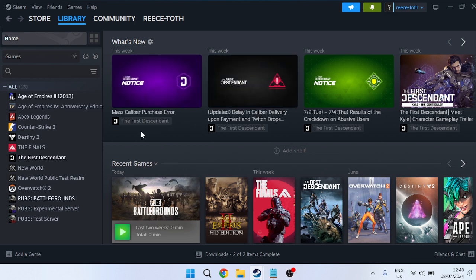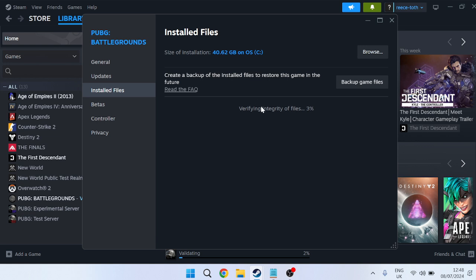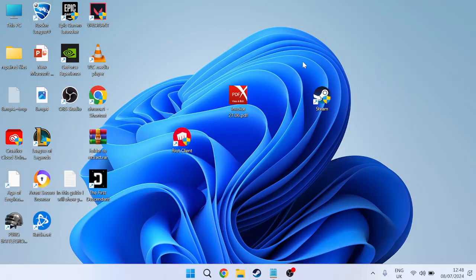Close out of the folder and go back to the Steam application. Right-click on PUBG, go to Properties, and head over to the Installed Files tab. Press Verify Integrity of Game Files. This will scan all your game files to ensure nothing is broken or corrupted, and if any issues are detected it will repair them automatically.